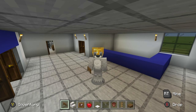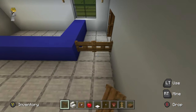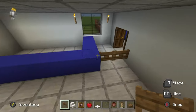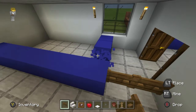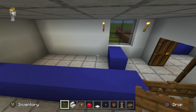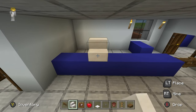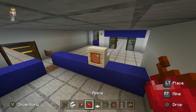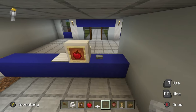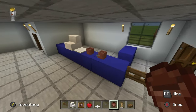The first thing I'm going to do is create a partition using a spruce fence gate between the desk and the garage area. On the desk, place a computer: a quartz stair, an item frame in front with an apple inside — it looks like a Mac. Place a weighted pressure plate on one side and a button on the other for a mouse and keyboard. Add a couple of flower pots — they could be real flower pots or coffee cups, since police have to work long hours.